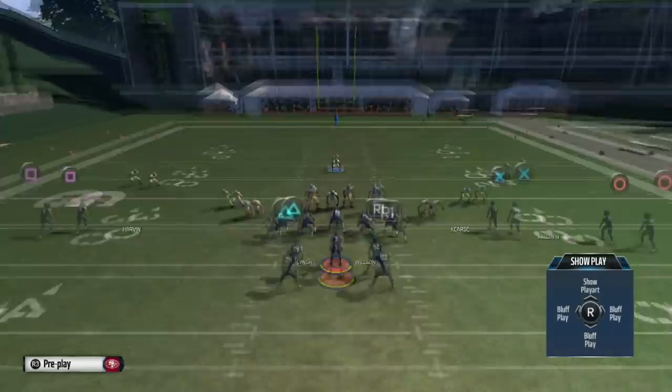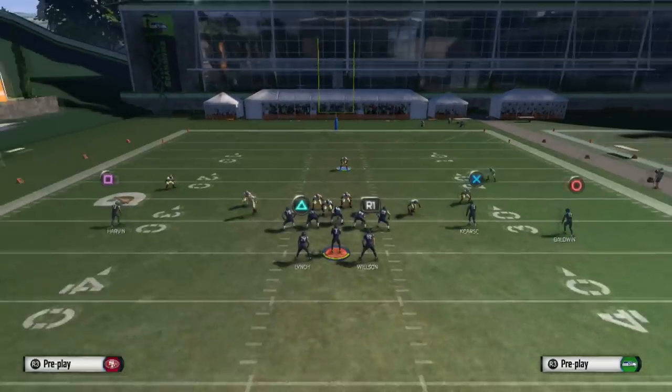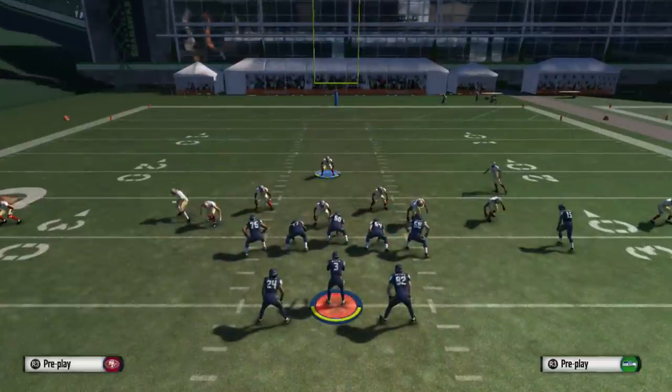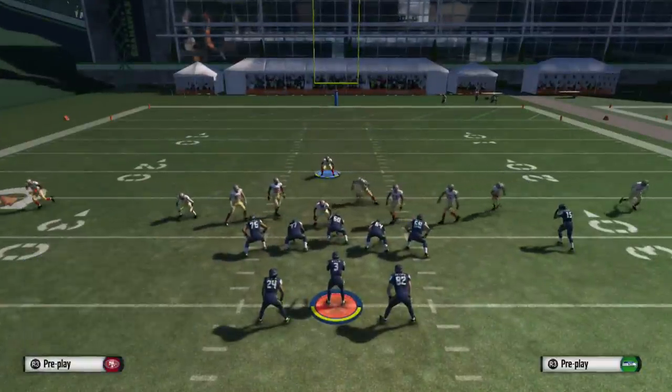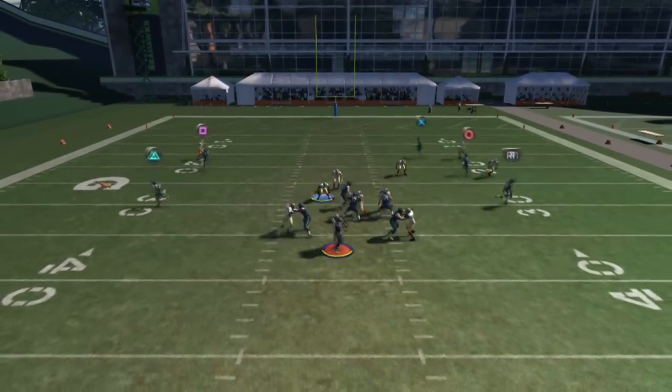We're gonna come out with a cover 2 invert. In this play, you want to press the defense, spread the linebackers, and contain both outside linebackers. You're gonna global contain the defense — as you can see here, we get two people on the outside — then go ahead and base align and show blitz.